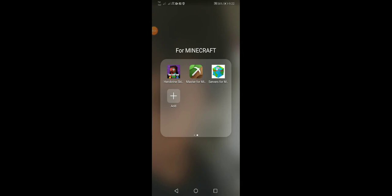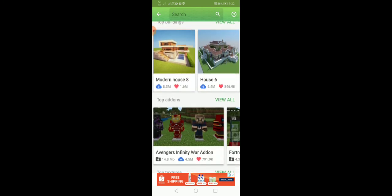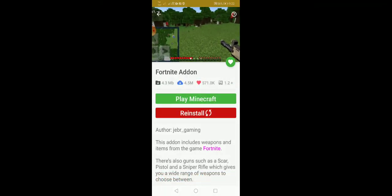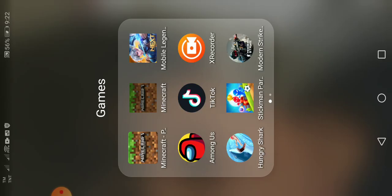Tap it and then find the Fortnite addon, press it, and install it. I already installed it. And then you play Minecraft — let's go to Minecraft.